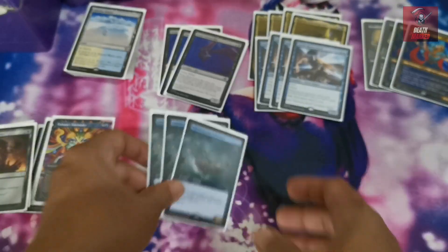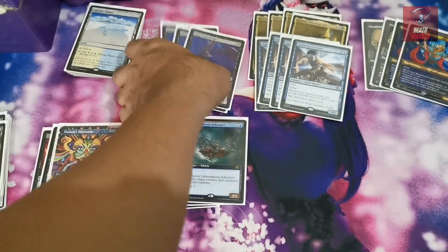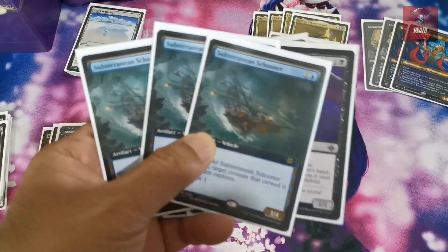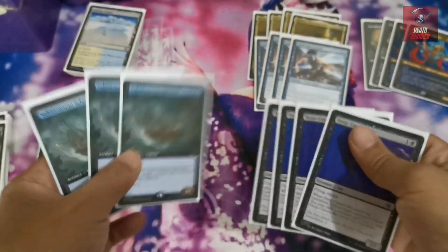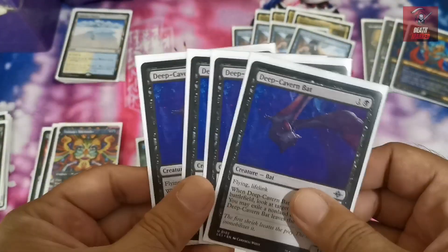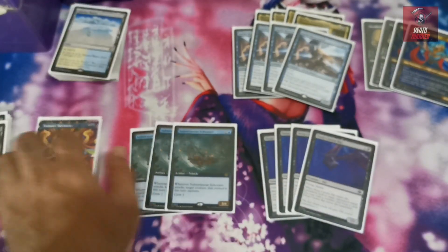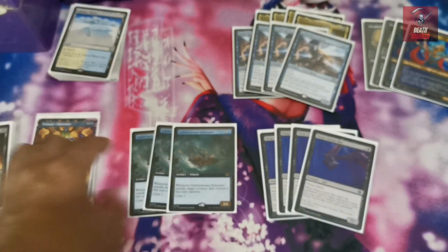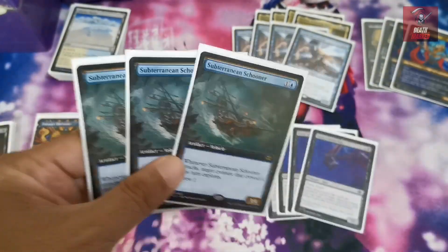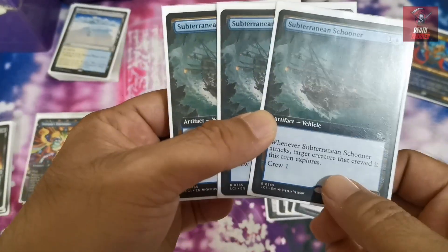You want to start off with the one-drops, or rather the two-drops of this build. You can curve out with the two-drop Subterranean Schooner and also play Faerie Mastermind at end of turn. That depends on how your starting hand looks, but the deck's main strategy is tempo — getting card draws and card advantage. The Subterranean Schooner is a key two-drop because of its ability.